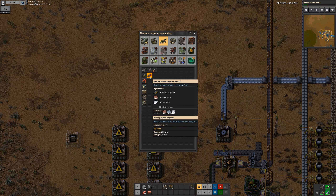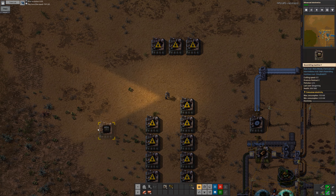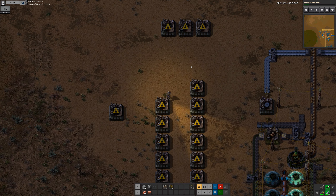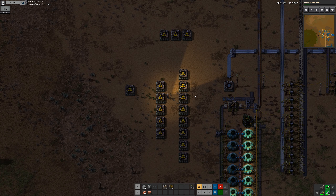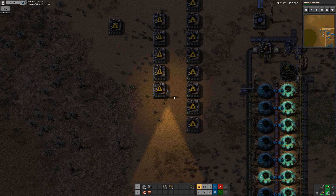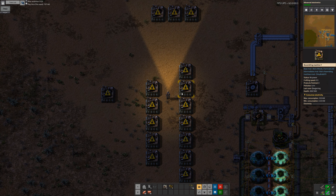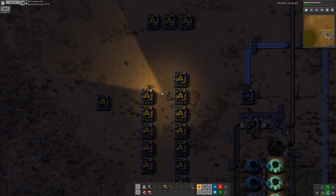This is what we need. That's a lot of grenades. I don't have enough assembling machines - in fact I don't have enough iron to make more. It's fine. So eight of those, and then we need three of these for piercing rounds. One wall assembler, three ammo assemblers, eight grenade assemblers.